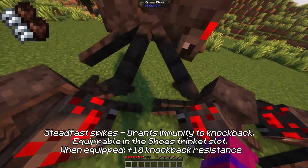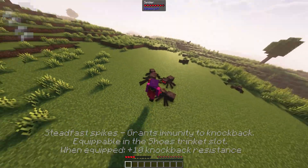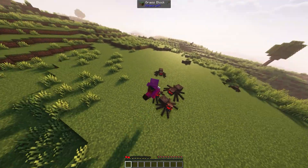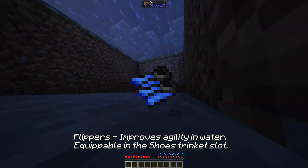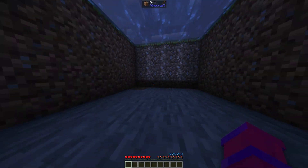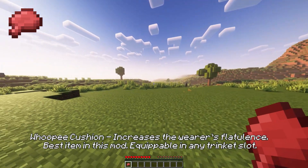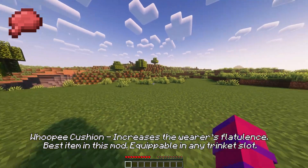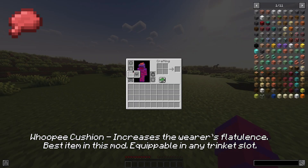Steadfast spikes grant immunity to knockback, equippable in the shoes trinket slot. Flippers improve agility in water, equippable in the shoes trinket slot. Whoopie cushion increases the wearer's flatulence — the best item in this mod — equippable in any trinket slot. Thanks for watching, join my Discord server, link in description.